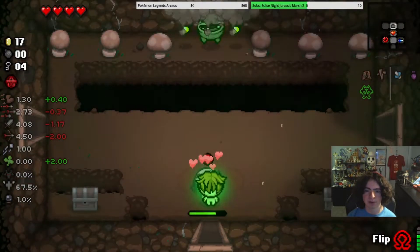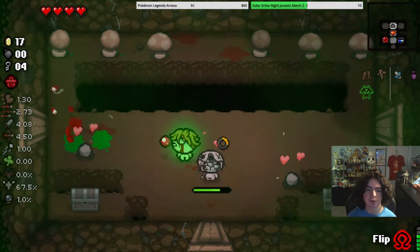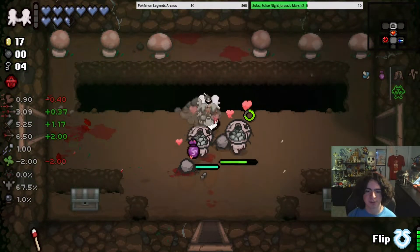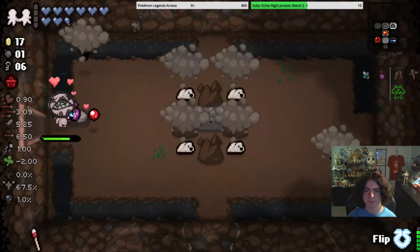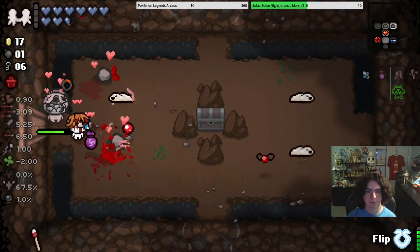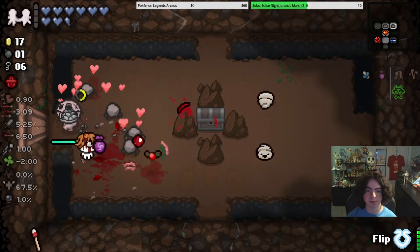I'm gonna try and go for Key Pieces. And then we go in here and just clear the room instantly. Also, that enemy has a new sprite — that was part of the patch notes. I have two of them now! Let's go. This run just already seems fucking incredible.